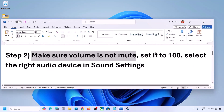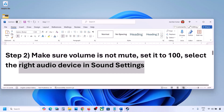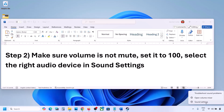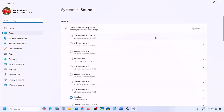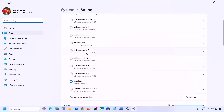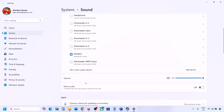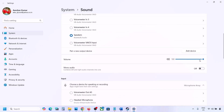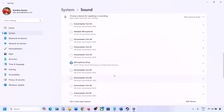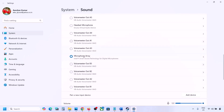Also select the right audio device in Sound Settings. Right-click on the speaker icon in the bottom right and go to Sound Settings. Under 'Choose where to play sound,' you may see multiple devices — for example, a controller or another audio device you're not using. Select your correct audio device and make sure volume is set to 100.